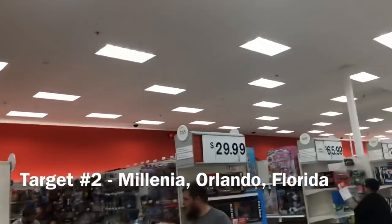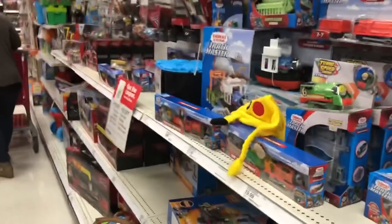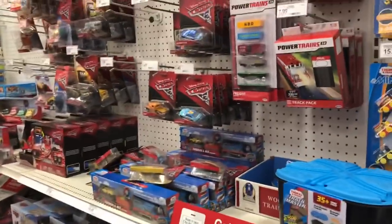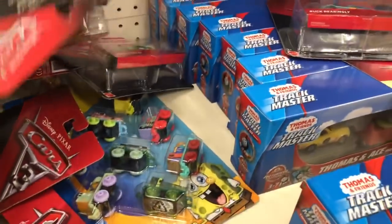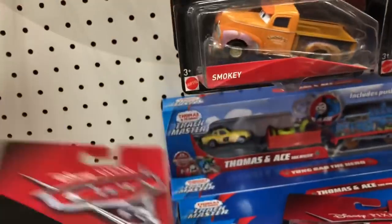This Target is different — they put their toys along the wall. Okay, we're at Target number two and they have some Disney Cars, they have more Disney Cars here. Let's see what they have. Oh, they have a Smoky — I'm not sure what kind. I don't know if it's a long cab or a short cab of Smoky.